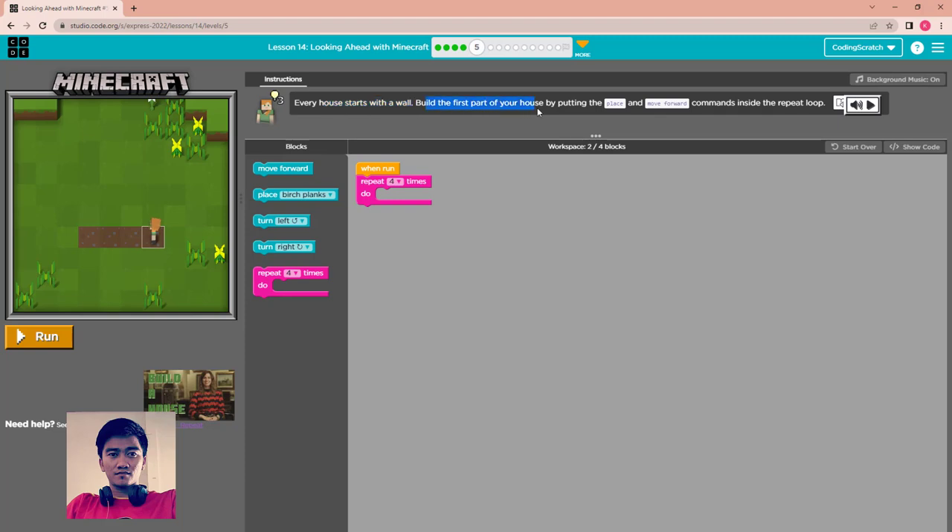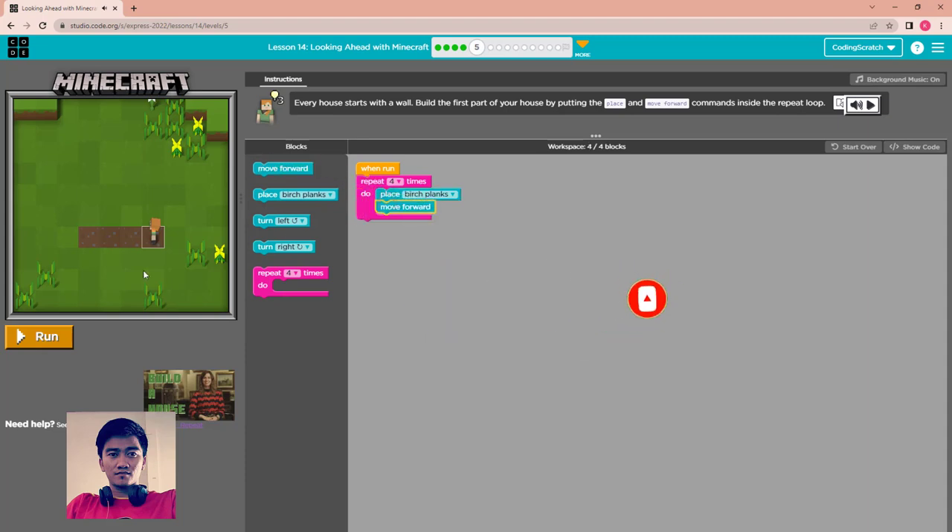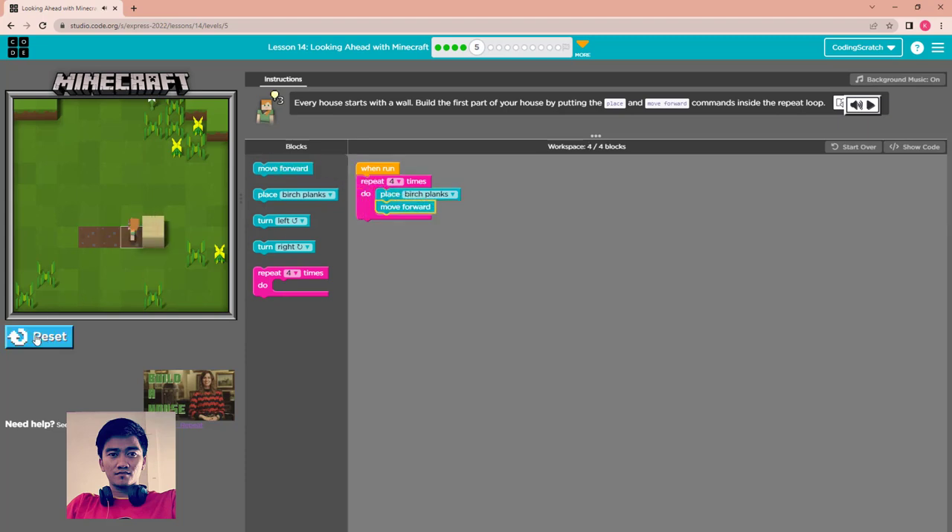Build the first part of the house by putting the place and move forward commands inside a repeat loop. This is the place where we build the wall — just place the road plane and move forward. Run. The wall is built. All done.